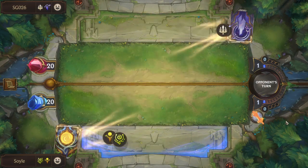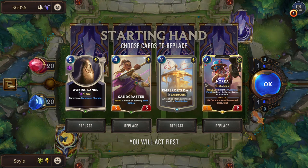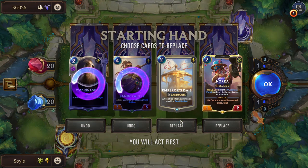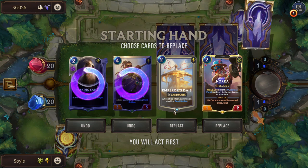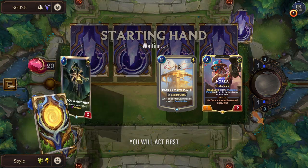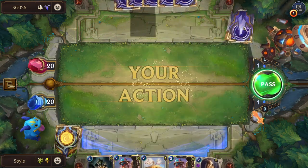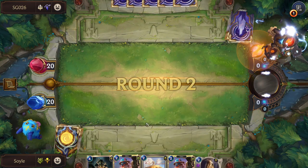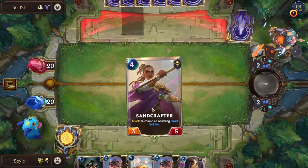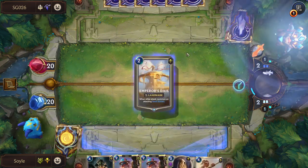We're against Soraka and Galio. I like this — this is two. Maybe I shouldn't have kept the Emperor's Dice but it is what it is. We've got two times to your Nora. We've got a Waking Sands anyway. Let's put down Emperor's Dice.